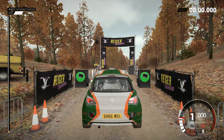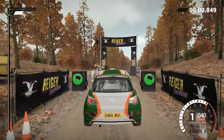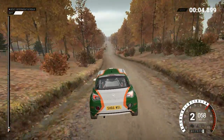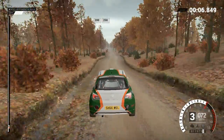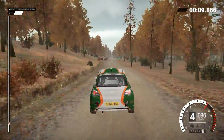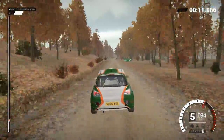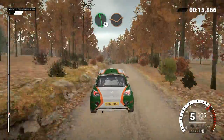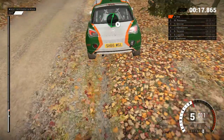Five, four, three, two, one, go. 110, over bumps, 200. 200, over bumps, 250. Left 6 over crest, dip. And right 6.